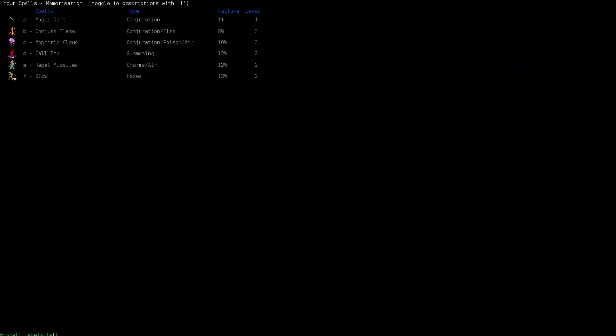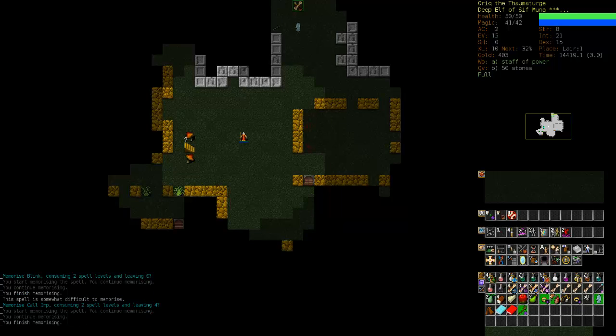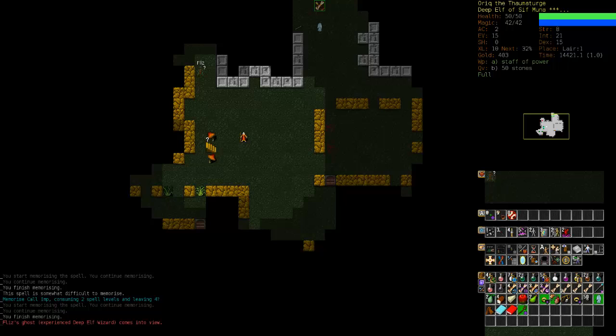What else could we use here? We might get Call Imp because I will need some summonings, and it won't be useful for too much longer. But with Sif Muna I can always forget spells easily. Here's trouble — a player ghost. With Sif Muna I can always forget spells easily. Okay, we're at full mana and we're near a staircase. We're going to put on Stone Skin.